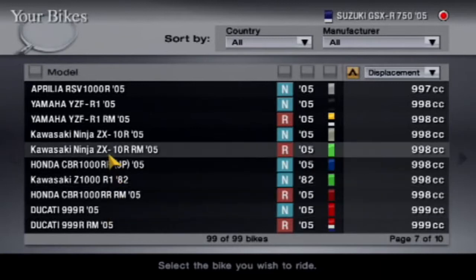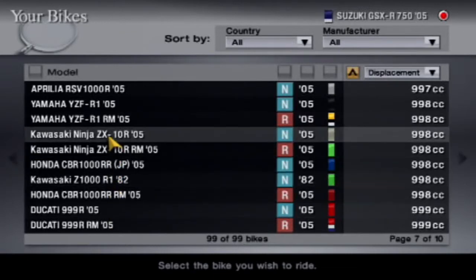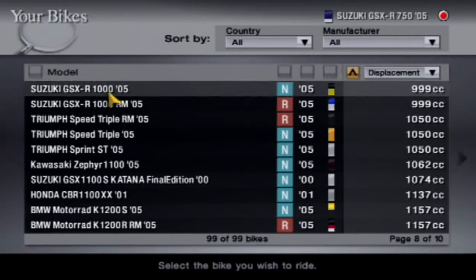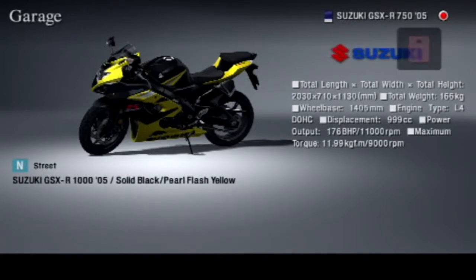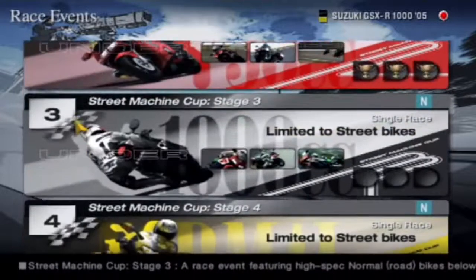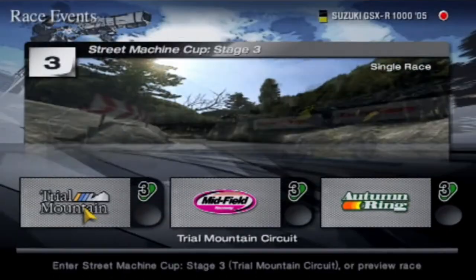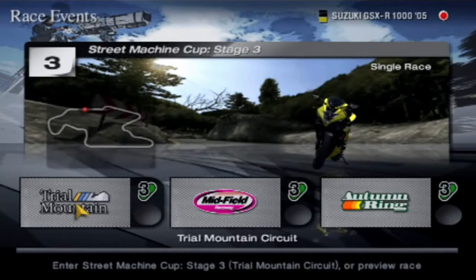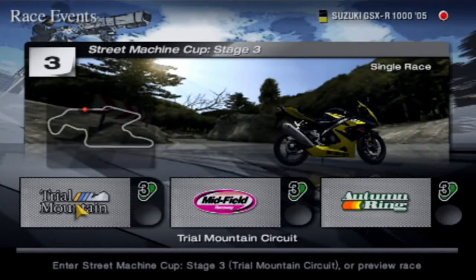I think the best bikes we've ever driven so far are the Suzukis, but I really want to mix it up — there's no point driving the same bike over and over again. But then again, the Suzuki is bright yellow, and I feel like I have to take the yellow. It's called out to me and I've fallen for its tricks. We're taking the yellow bike, but the next bike won't be a Suzuki. Stage 3 is up to 1,000cc. First off is Trial Mountain, then Midfield Raceway, and then Autumn Ring. Let's do this.